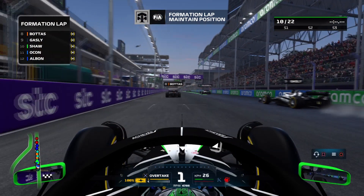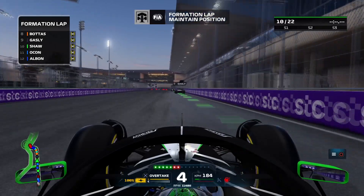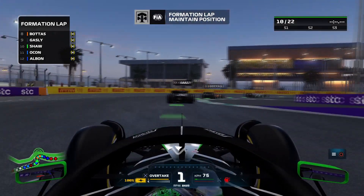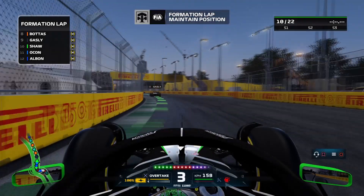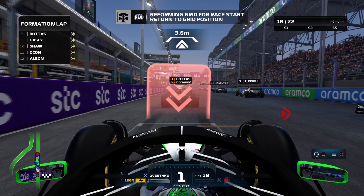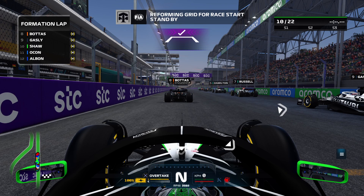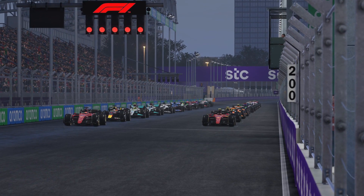P10 on the grid, fifth row of the grid. I'm interested to see what we can do - there's definitely a chance of points here since we're starting in the points. Crucially, we've got to try and stick with the cars ahead, because once you lose DRS here and you've got cars behind you with DRS, you can really be slowed down. We're going to be wanting to make our way past Gasly as quickly as we can. Here we go for the Saudi Arabian Grand Prix in Season 3 of My Team Career Mode F1 22.